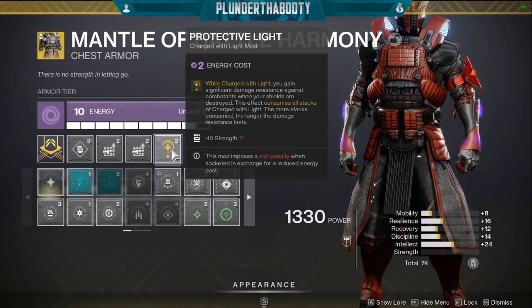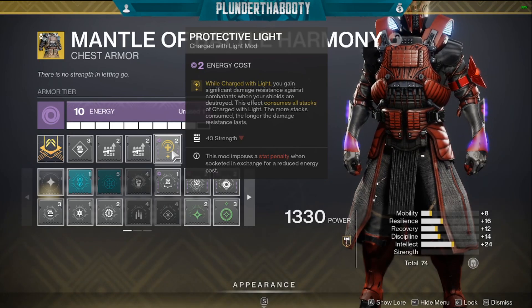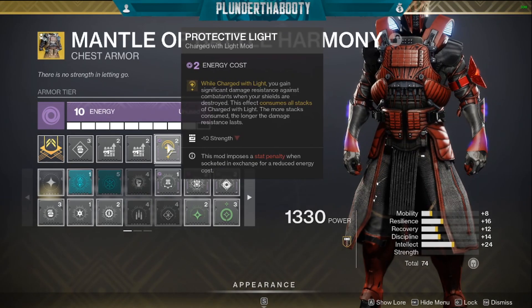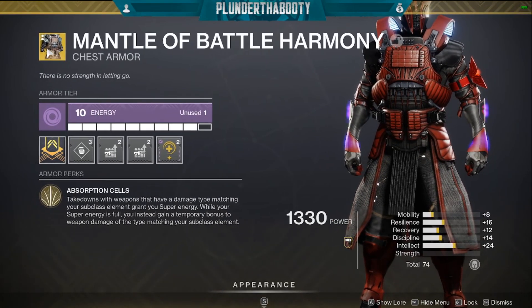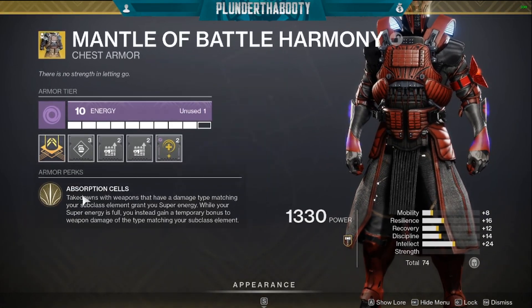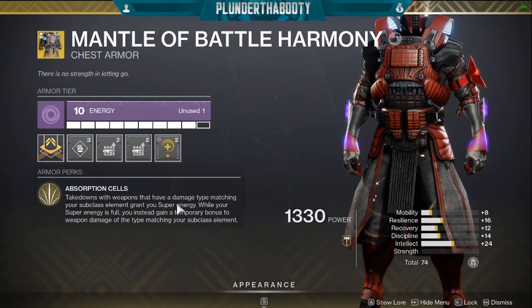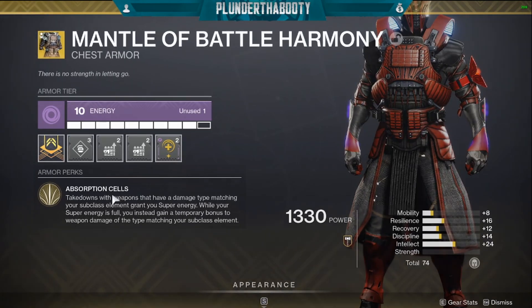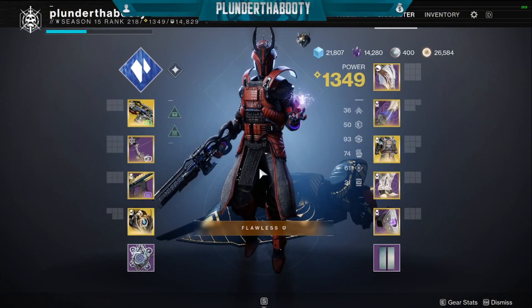On our chest piece here we have Protective Light: while charged with light you gain significant damage resistance against combatants when your shields are destroyed. This effect consumes all stacks of charge with light, and the more stacks consumed the longer the damage resistance lasts. We're also rocking Mantle of Battle Harmony as our exotic. The main thing is takedowns with weapons that have a damage type matching your subclass element grants you extra super energy, and we're combining this with Agar Scepter to always have a super up, which you've seen in the gameplay.